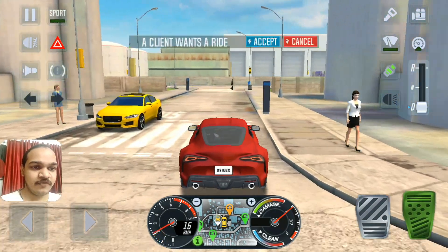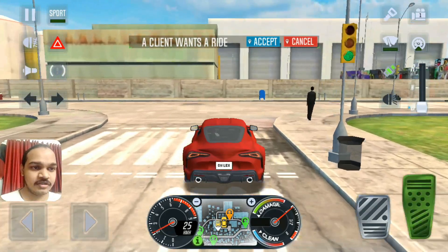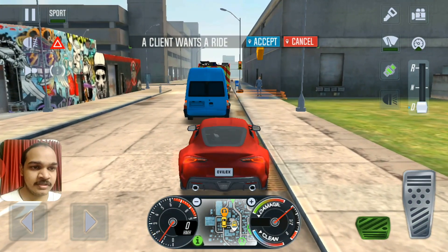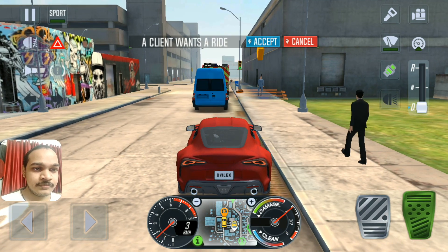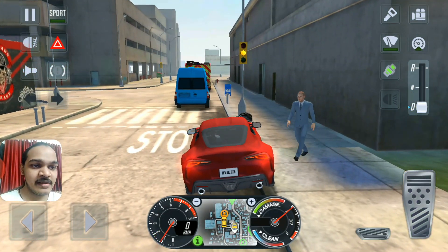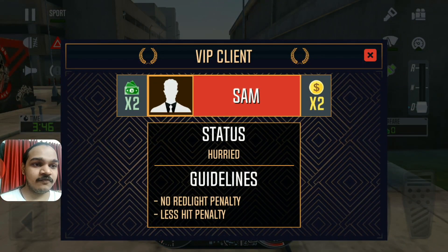I'm in a performance vehicle right over here. It's go signal - I'm looking for a VIP, just there it is, right over here. I'm gonna wait for a signal. All right, let's pick the VIP client.